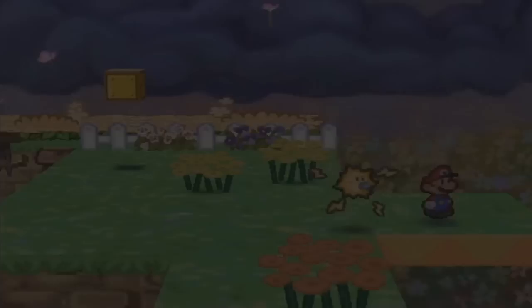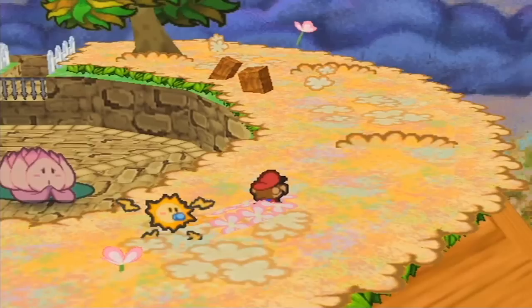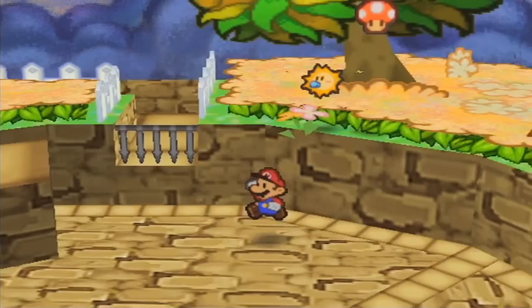If you look down there you'll see a little lily pad flower with a hole in the ground for something. Go around this whole area — I didn't hit this tree — and we can find some jamming jelly, which is pretty great. Get rid of the mushroom, and let's talk to this flower.